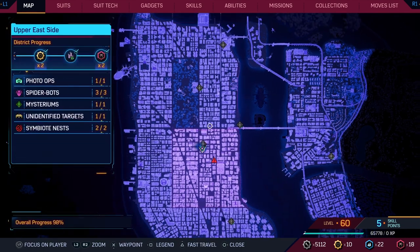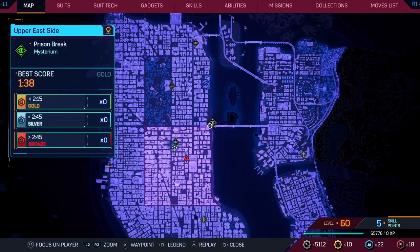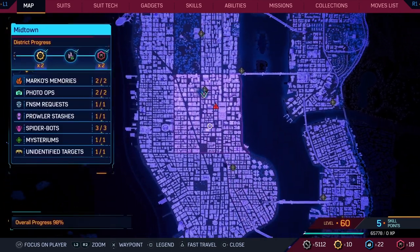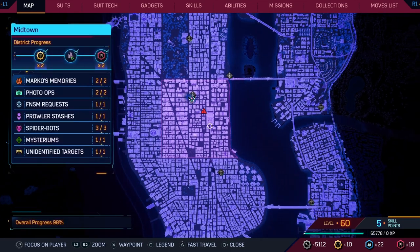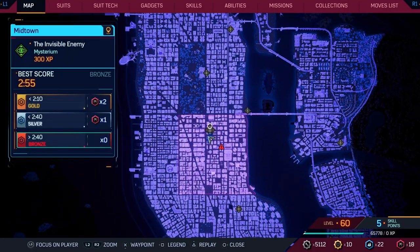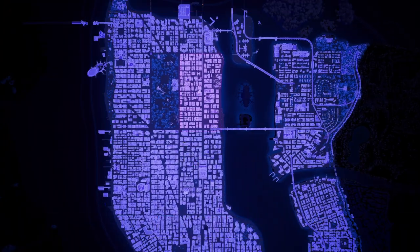I'm near one of the Mysterium missions. Some of these actually change different times of day depending on which one. I believe this one is like rain, this one's like night, this one's like afternoon, and this one is night. So what we're going to do is go to a different one — let's go to the one that does rain.